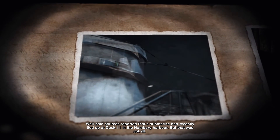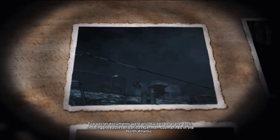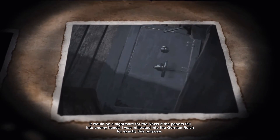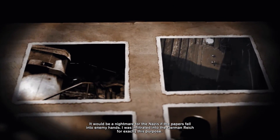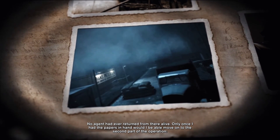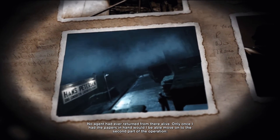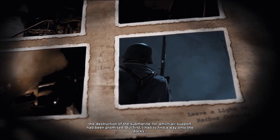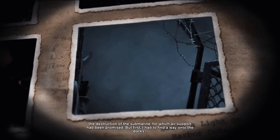Well-paid sources reported that a submarine had recently tied up at dock 11 in the Hamburg harbor, but that was not all. Top-secret documents were also said to be at the dock, showing the routes of various German submarines in the North Atlantic. It would be a nightmare for the Nazis if the papers fell into enemy hands. I was infiltrated into the German Reich for exactly this purpose — no agent had ever returned from there alive. Only once I had the papers in hand would I be able to move on to the second part of the operation: the destruction of the submarine, for which air support had been promised. But first I had to find a way onto the docks.